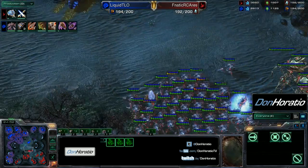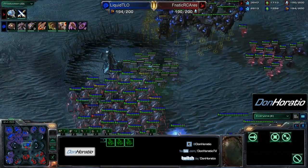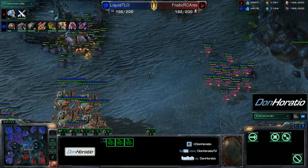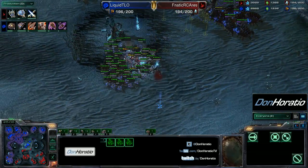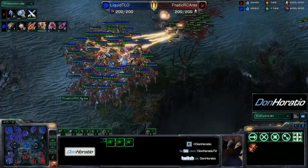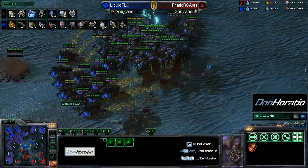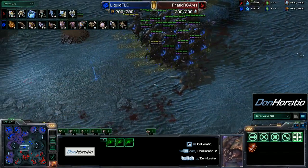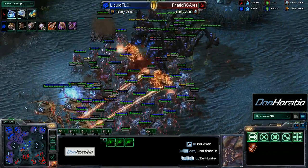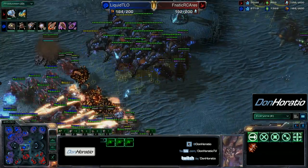Blink stalkers moving across the map again past the Xel'Naga tower. Some fungals go down, holding back that group of stalkers — a bunch of zerglings moving up to be really annoying. About five stalkers go down, so not a really big deal for Ares. TLO looks to push forward with this army of broodlords — he has 19 broodlords on the map and 15 infestors out. But a great blink in targets a lot of infestors — almost all the infestors go down. Without those infestors, he's in a tough spot.